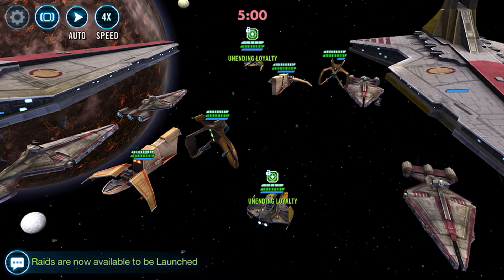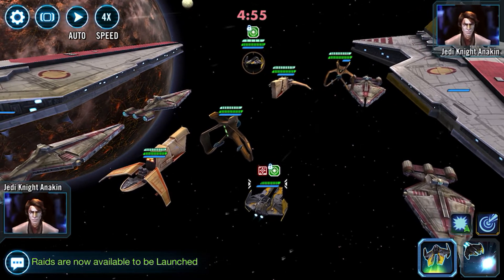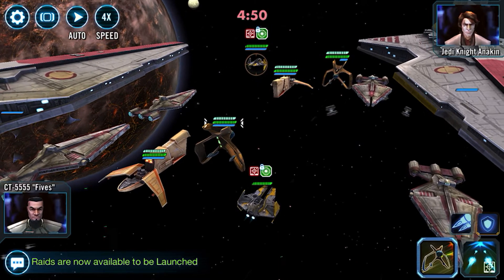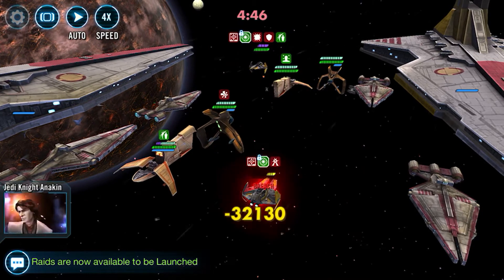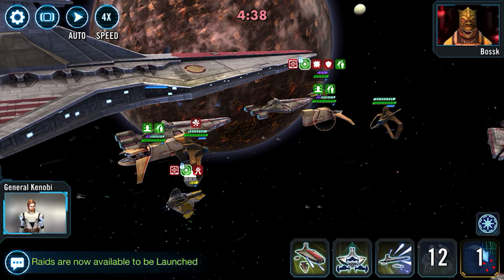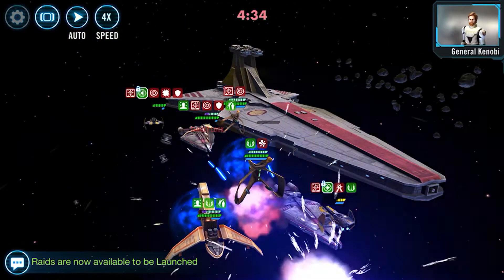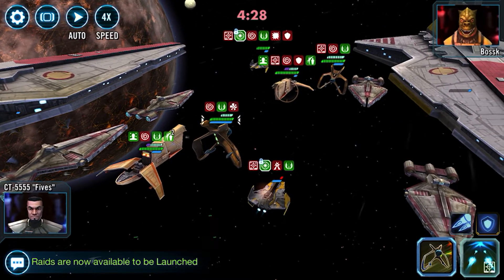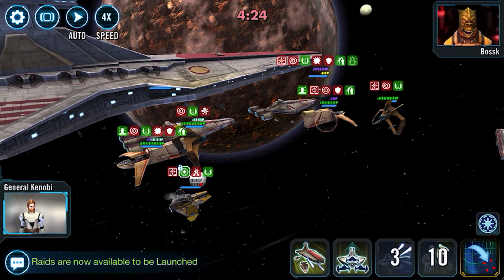Right out of the gate it doesn't really matter if their other ships are a little faster. The key is to always focus on Anakin first. I'm going to use my basic first. What you need to do is get Anakin down to the red before the other capital ship goes. And if you get Anakin low enough, he will actually be unable to stop the enemy from using their abilities.